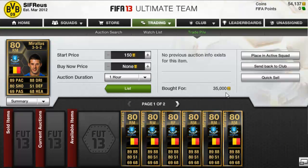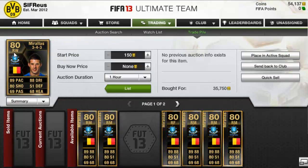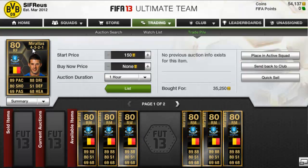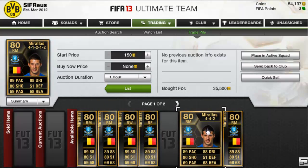We picked up a Kevin De Bruyne Haas in the 3-5-2 for 35k, another in the 4-5-1 for 33k on a buy now - so that's a very nice deal. A right wing in the 3-4-3 for 35,750, another one in the right forward in a 4-3-2-1 for 35,250, and Kevin De Bruyne Haas in the 4-1-2-1-2 right mid for 35,500 - should get about 40k to 41k for him.